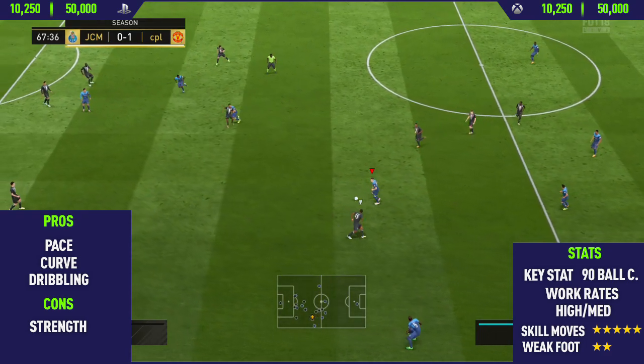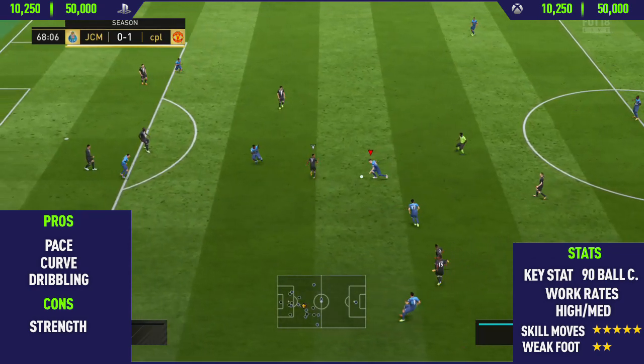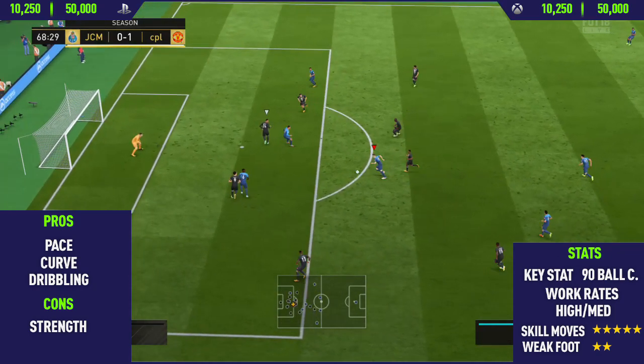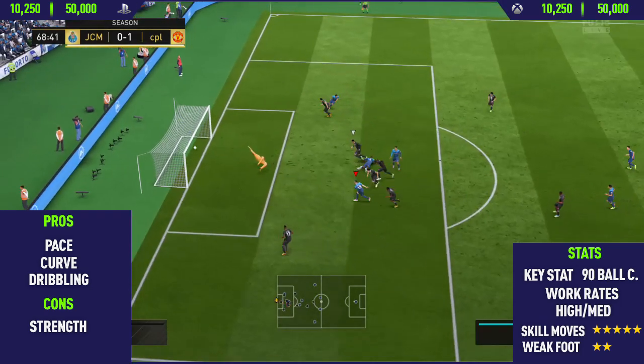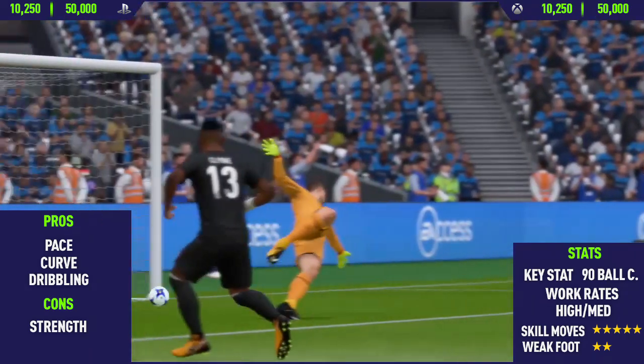The next pro I could find with him was his dribbling. As you can see from a lot of these goals I'm scoring with him, he's very, very good at dribbling — keeps it so close to his feet, especially here. Look at that. The players just can't dispossess him because he's keeping the ball so close to his feet when performing the skill moves.